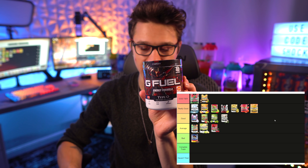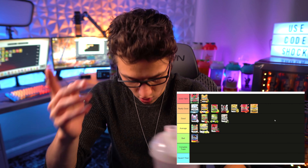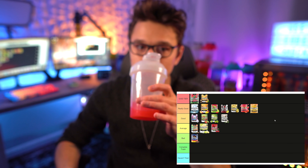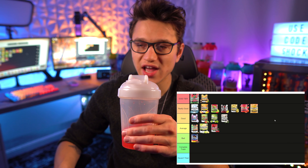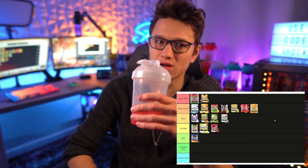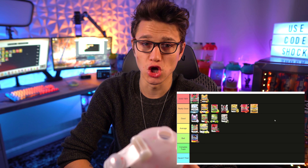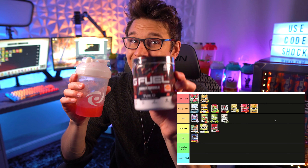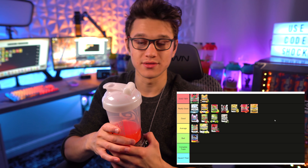Next up we have Type O, also known as Typo. This flavor came out during E3 2019. If you don't know, Typo is passion fruit. I've had real passion fruit and this is a lot lighter than the real thing, but this is so good. We need passion fruit to come back — I need Typo to come back. It is amazing and I'm going to put it in God Tier. That's how good Typo is, and we need it back ASAP.